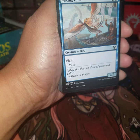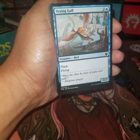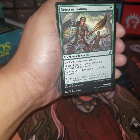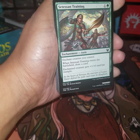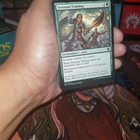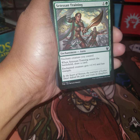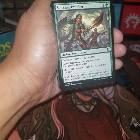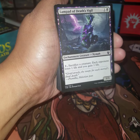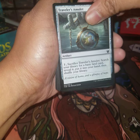I'll go through the cards we haven't seen yet. Vexing Gold — flying, flash, draw for a two-two. Test of Talents, enchantment aura, one colorless one green — when it enters the battlefield draw a card, enchanted creature gets plus one zero and trample. I like that one a lot. Traveler's Amulet, we've seen this one.